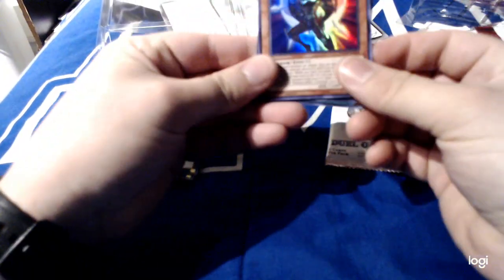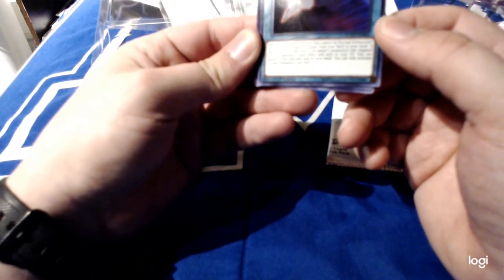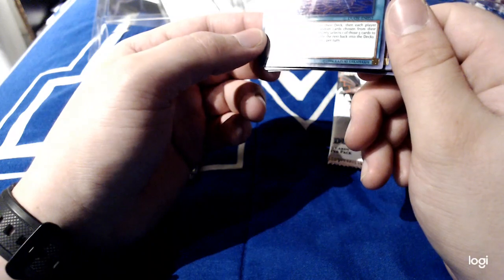Okay, last pack. Destiny Hero Celestial. Another Hysteric Sign. Cybermergency — add a Light Machine monster that can't be Normal Summoned, or one Cyber Dragon monster from your deck to your hand; and if the activation of this card was negated, you can discard one card and add it to your hand. Digusto Emeril. And Card of Fate.